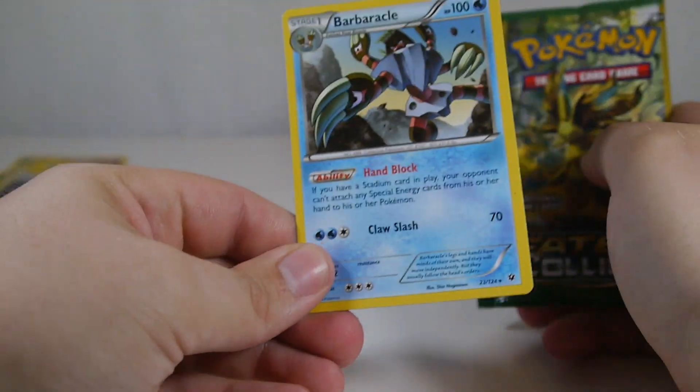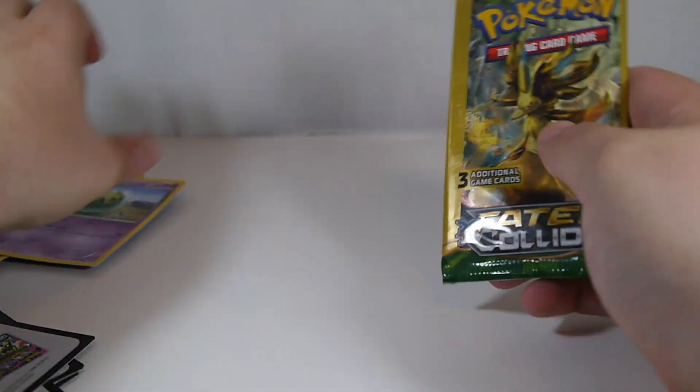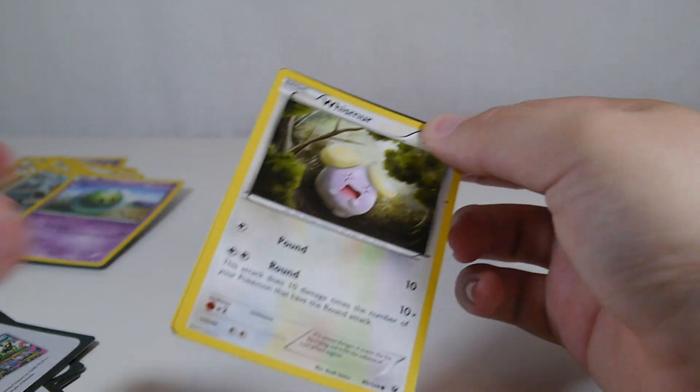Barbaracle is actually really interesting — its Hand Block attack will prevent attachment of special energy cards if you have a Stadium in play. It's pretty cool and definitely detrimental to those Night March decks and stuff.